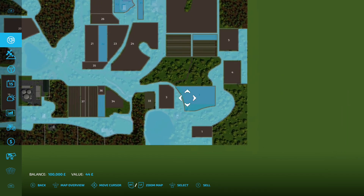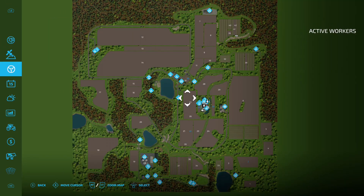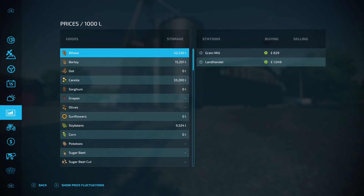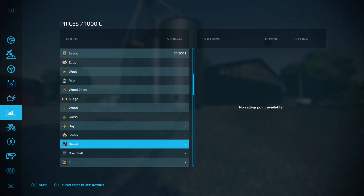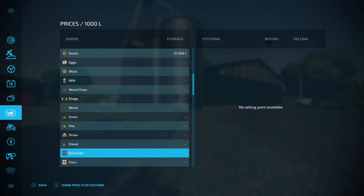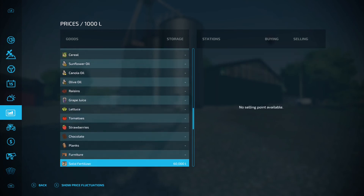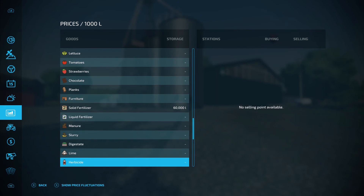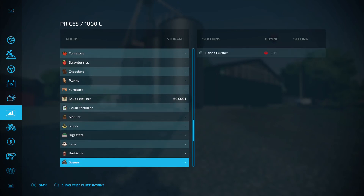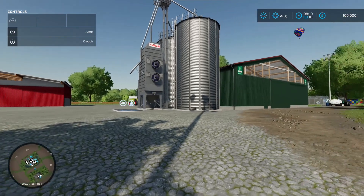You also start with field 2 as well. When it comes to selling, you can sell everything you'd expect. The normal exceptions apply - diesel, road salt you can't sell, and you can't sell seeds, fertilizer, herbicide, digestate, lime, or stones. But there is a debris crusher, so you can sell stones. Everything else you should be able to sell - very nice.